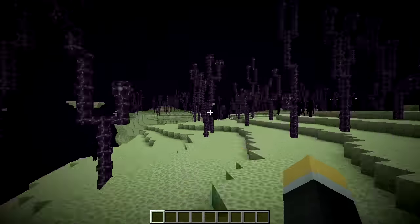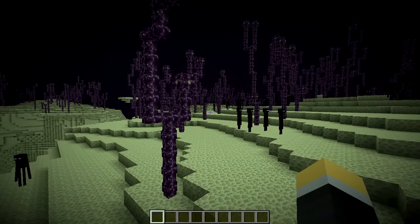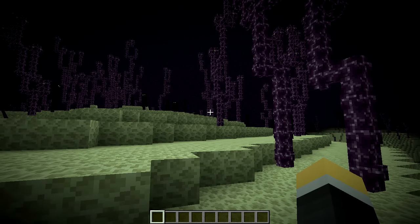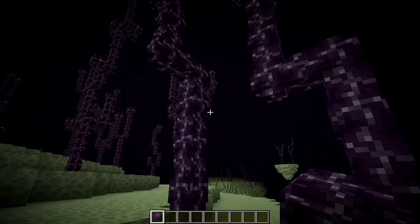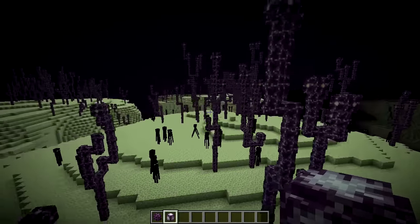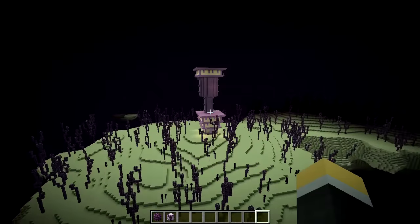Going through that portal we get to see the End Cities — I think that's what it's called. This is where we're going to be getting our new blocks. What we're going to do is go around, pick out these new blocks, take them back to the overworld, and then start building from there. Right off the bat we're looking at the chorus plant and up here the chorus flower. The end stone we've already had before.